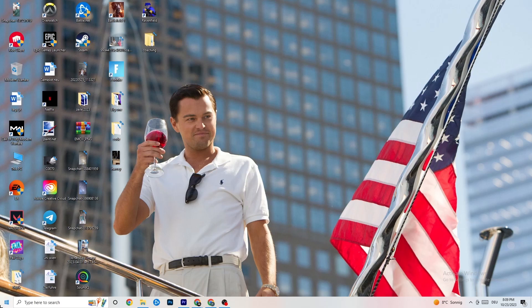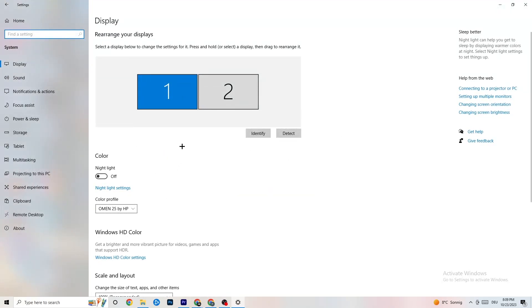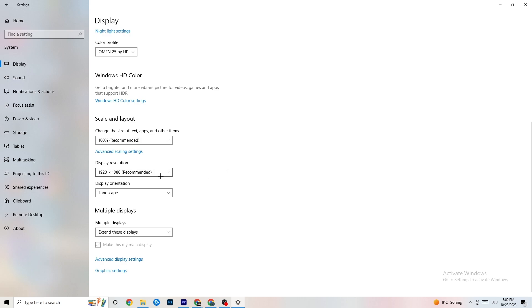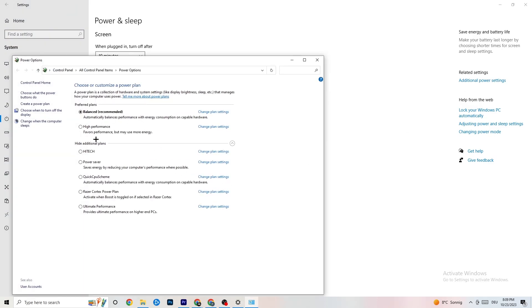Navigate to Windows Settings in the bottom-left corner. Click on System, identify your main monitor, and change the scale to 100% as recommended. Set the display resolution to match your in-game resolution to reduce crashing. Then click on Power and Sleep, go to Additional Power Settings, and try either Balanced or High Performance — see which works better for your system.